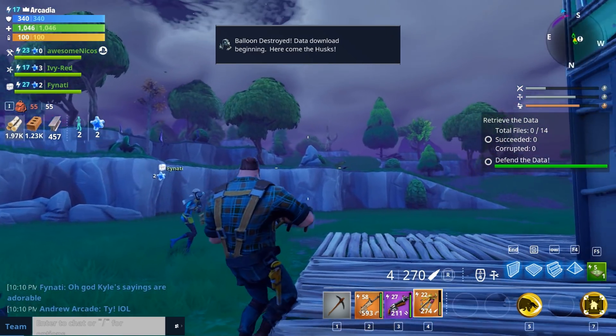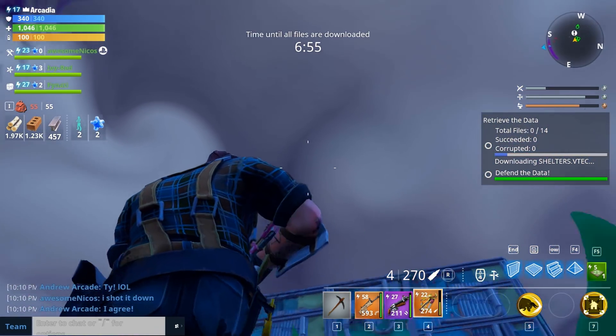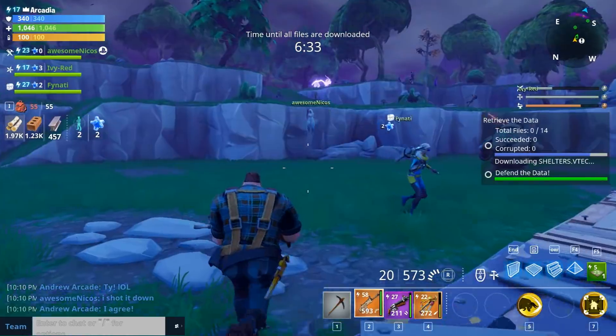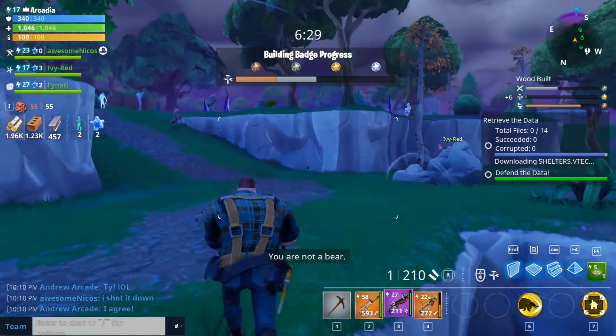You can shoot down the weather balloon, and when you shoot it down that's when the husks start to arrive. I should probably just stick with my assault rifle. It seems like they're all gonna be coming over here — I'm gonna go up and be a little aggressive.